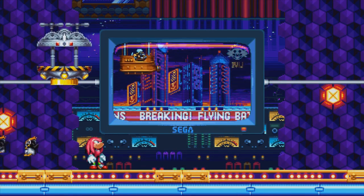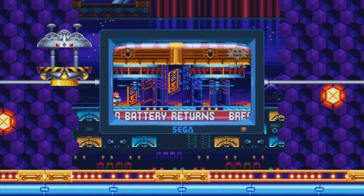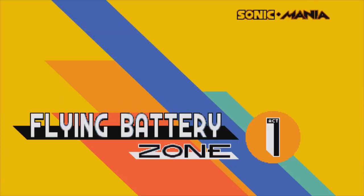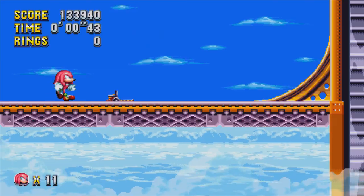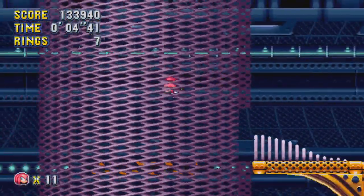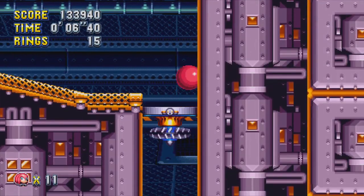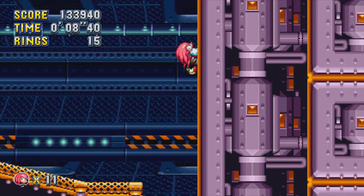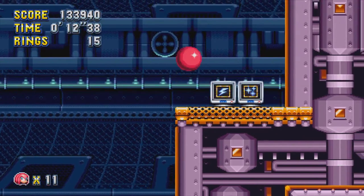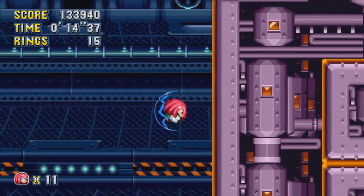Time to go back to the Angel Island zone from Sonic 3 & Knuckles. Let's head to Flying Battery and play through it as Knuckles the Echidna. He actually has a lot of places he can reach with his climbing ability right up front. Let's climb the wall and go up here — Sonic couldn't get here. And there's a lightning shield — an electric shield. Aw yeah.